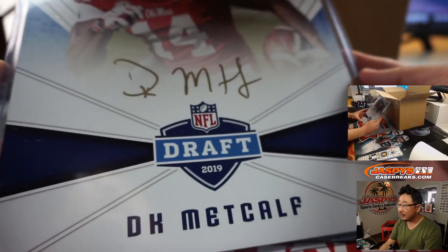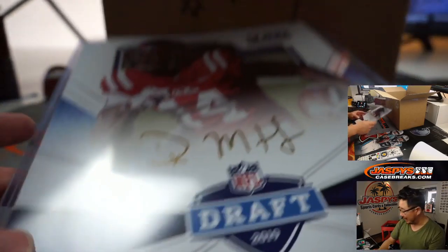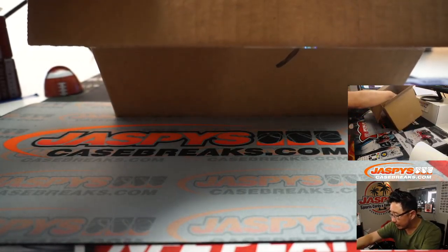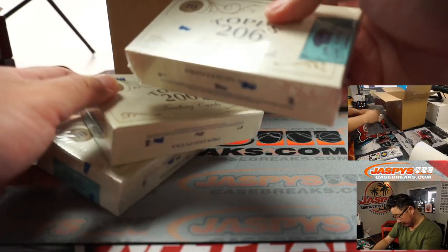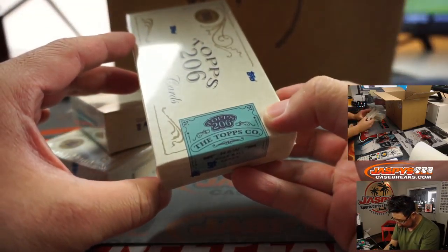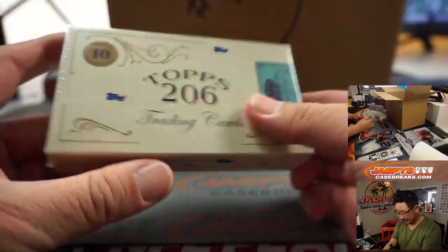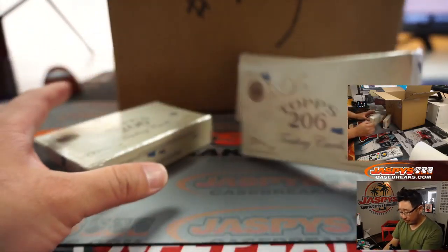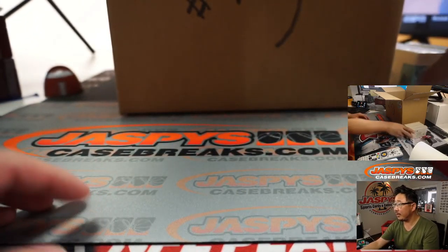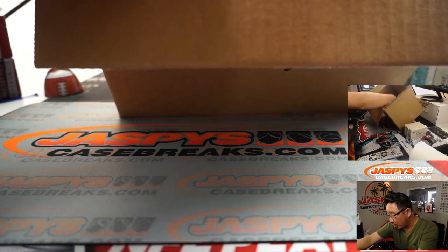I think we got this at one of the rookie premieres or a swag item or something like that. That's pretty cool. He's been playing some good football. What else do we have here? We've got a few little boxes of 2019 Topps trading cards — ten trading cards — part of that Topps 206 design, which I think are pretty cool. Let me know if you get anything cool out of here. We've got three of those. There's some individual cards in here too.